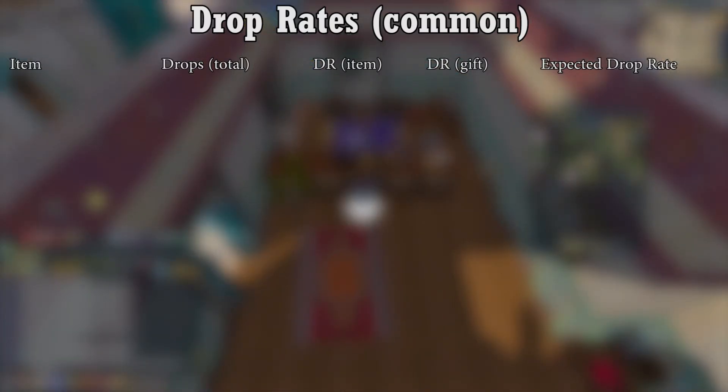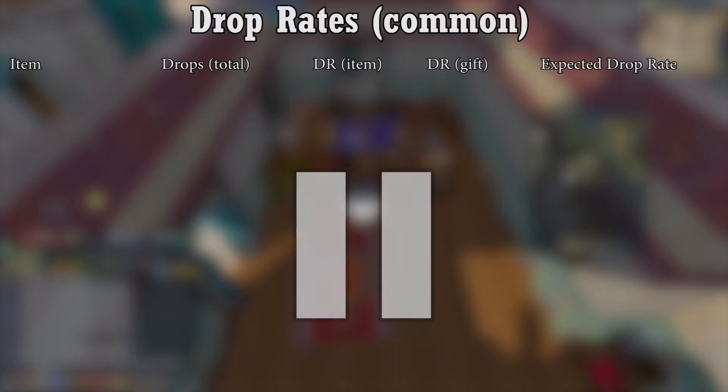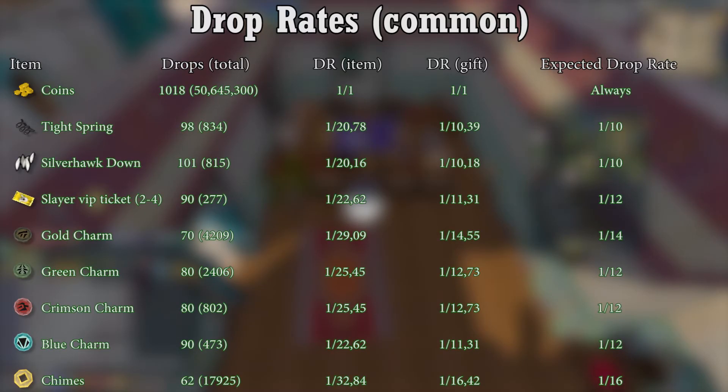Now onto the drop rates. I've broken them down into sections, where 'drop rate item' means the drop rate per item, 'drop rate gifts' means the drop rate per gift — since gifts roll twice on a drop table — and 'expected drop rate' is what I think the actual drop rate might be if more data is collected. You might want to pause the video at some points. Here are the untradable items I got. The amount of Slayer VIP tickets you get from these is pretty crazy. I also got a fair amount of charms. The drop rates seem to be roughly the same, with springs and silver hogs being the most common and chimes being more uncommon.